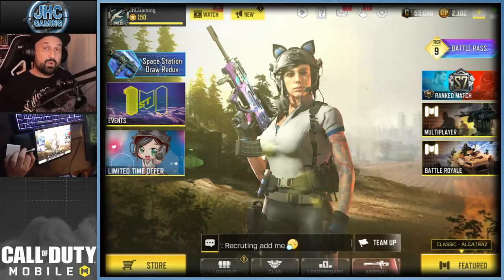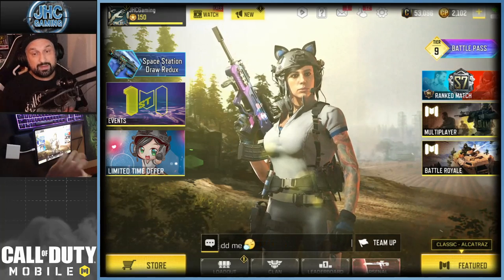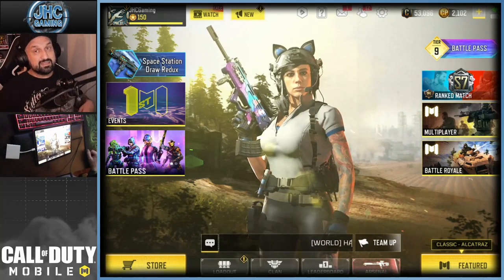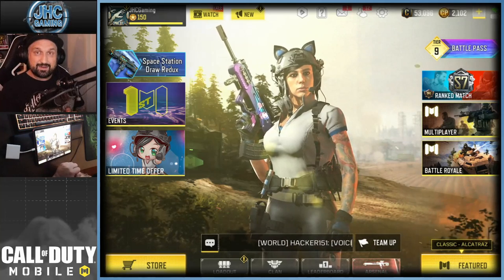That was the new Mara skin and the Type 25 Heartbreaker from the new Kawaii Cat crate. If you enjoyed this video, make sure to smash that like and don't forget to subscribe for daily COD Mobile videos. Once again, thank you COD Mobile for sponsoring this video — I'll see you in the next one, take care!